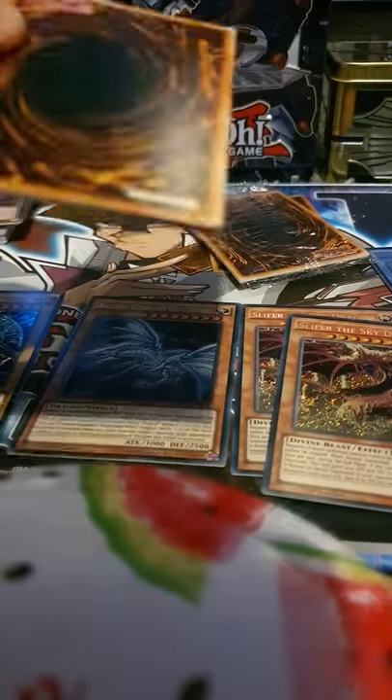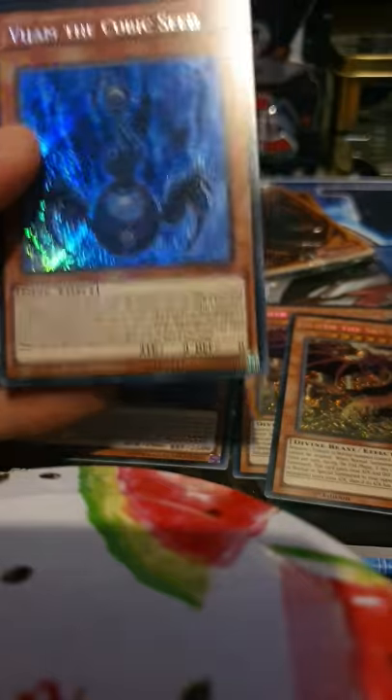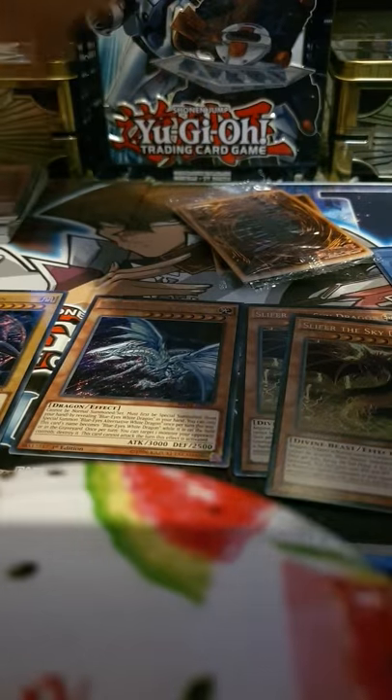Moving on to our second-to-last pack: Apple Magician Girl, Gondola Extra General Edition, Cubic Wave, V-Jam the Cubic Seed and Chocolate Magician Girl. I think we actually have all the Magician Girls now from the actual movie collection.